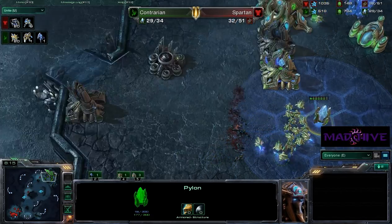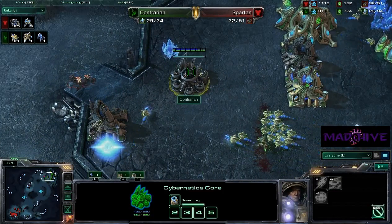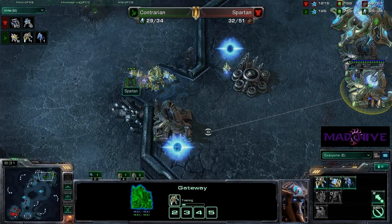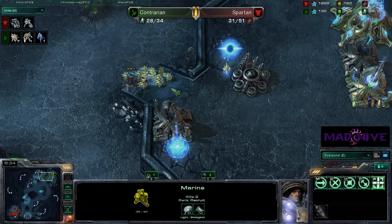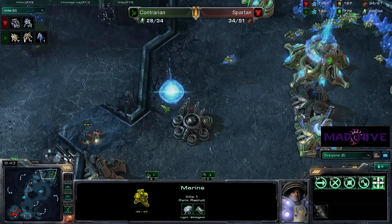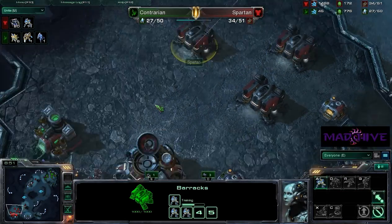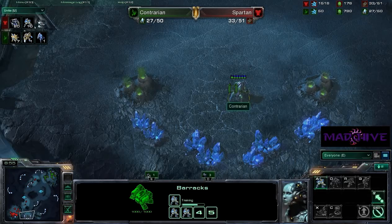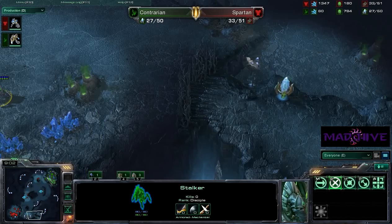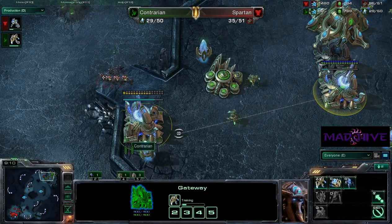It looks like he'll hold, but I think there's another wave of marines coming. He's got to get warp gate technology finished — if he has to keep building units from scratch, he's never going to do it. It looks like Spartan's not going to make it into the base this time. Spartan might be best to regroup and use the advantage he has. What has he been doing in his base? Just pumping out marines — no add-ons, no expansion. And Contrarian finally got warp gate finished!